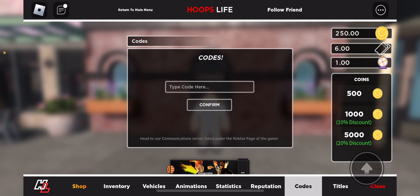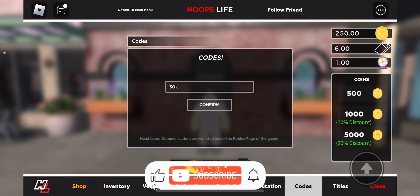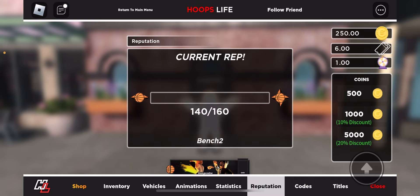For this next code, it's going to give you 150 XP. Go ahead and put in '30k'. Once you type that in, click confirm. Head over to reputation — as you guys can see, I am benched two, and I didn't even play a single game.